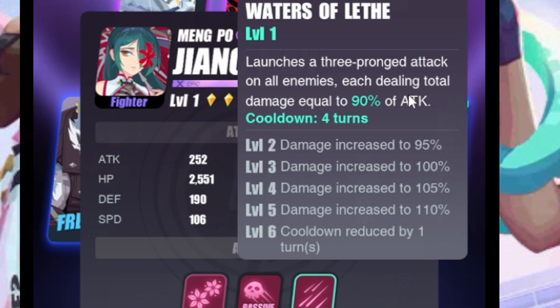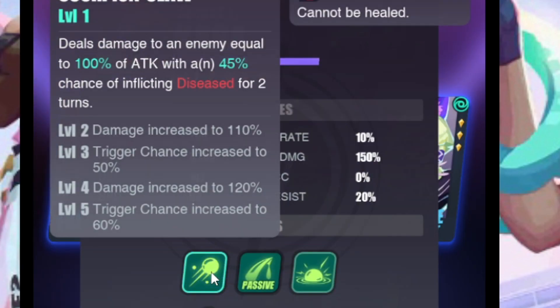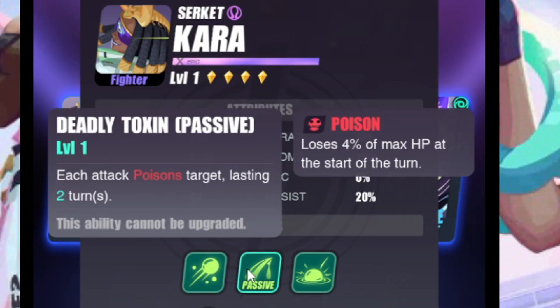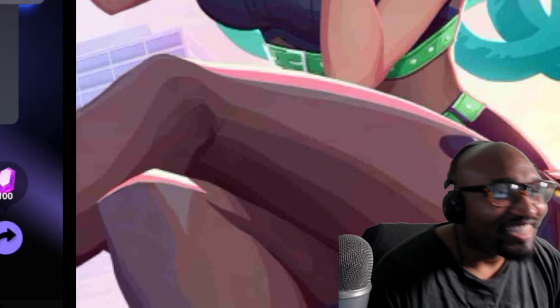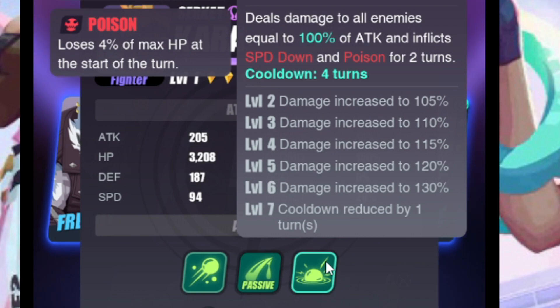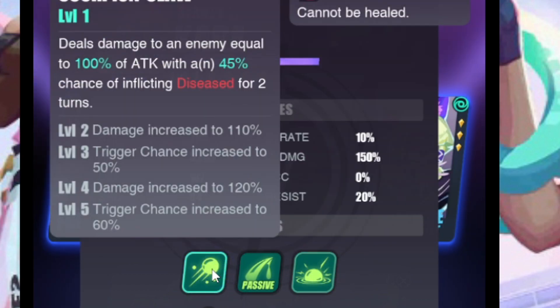Her ultimate is a three-pronged attack on all enemies — what you care about is it hits three times. Last but not least, Kara, the one all locked up in herself. She has disease — disease is a heal block, a really important debuff — and each attack poisons the target lasting two turns. She has auto-poison. AOE speed down and poison as well, so she is your poison character.